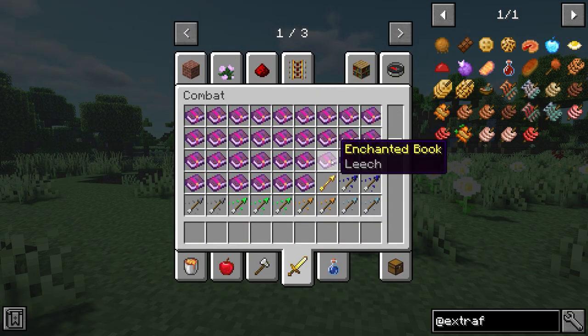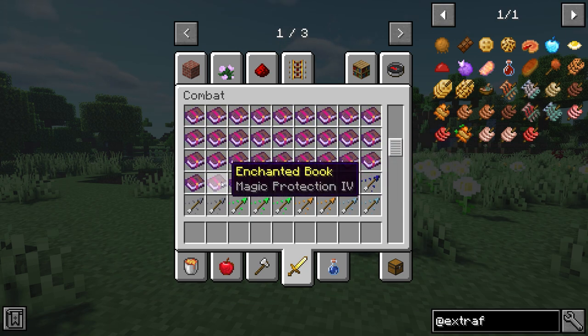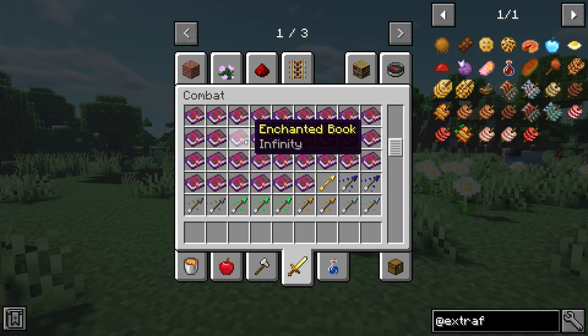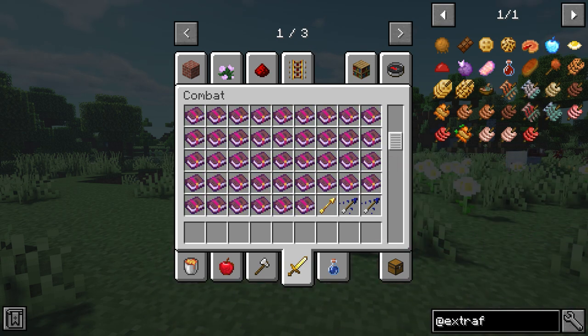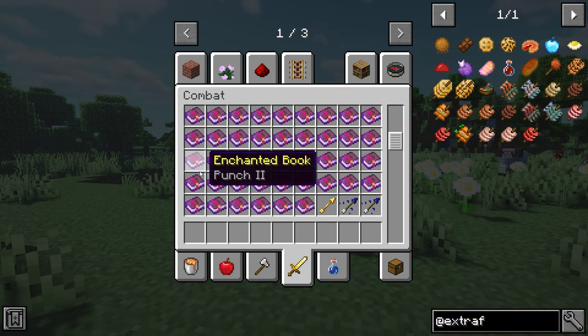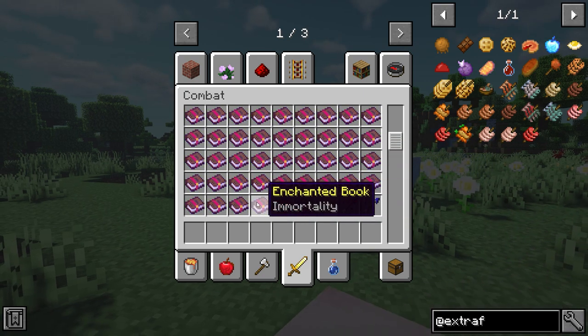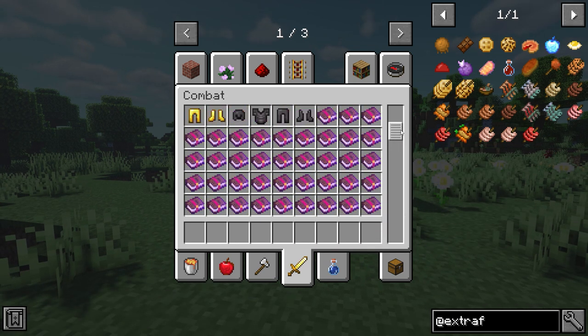This next Minecraft mod is called Wonderful Enchantments. Now this adds a whole new bunch of enchantments to the game with really cool effects, such as dodge which gives a chance to completely avoid damage, enlightenment which increases experience, magic protection from evokers and guardians, and all these different types of enchantments if you felt like the game needed some more.